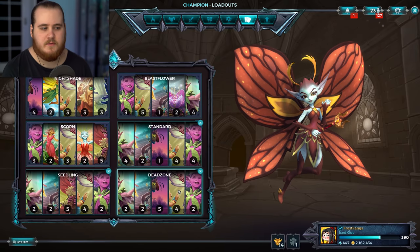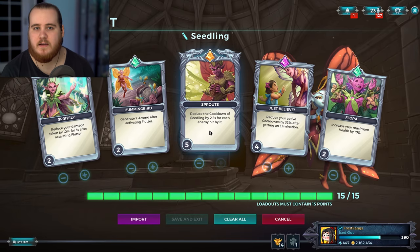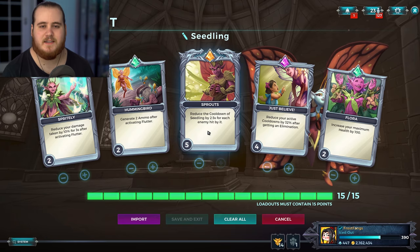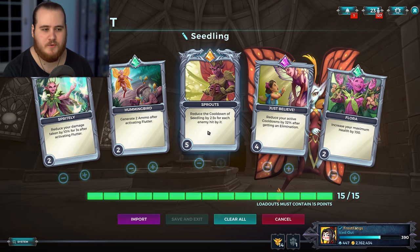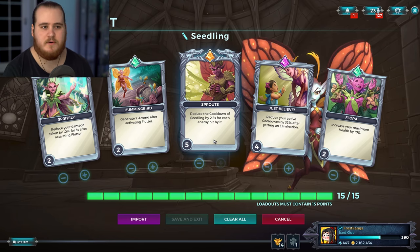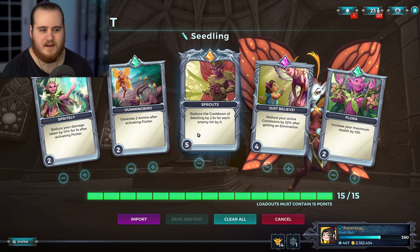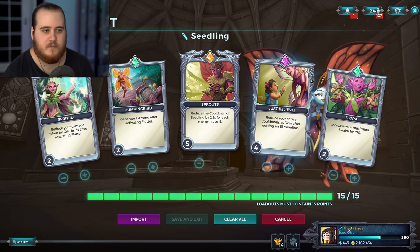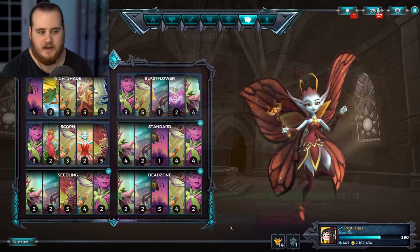I have a setup for it here in the bottom left; the other two are for dead zone, anti-heal focused, and then the standard one. So we have reset on the Q — whenever we hit somebody with the Q, this card is really, really strong, often underestimated because it triggers per little seedling, like the first one and then the four that it turns into. You can trigger on each individual one, even on the same person.